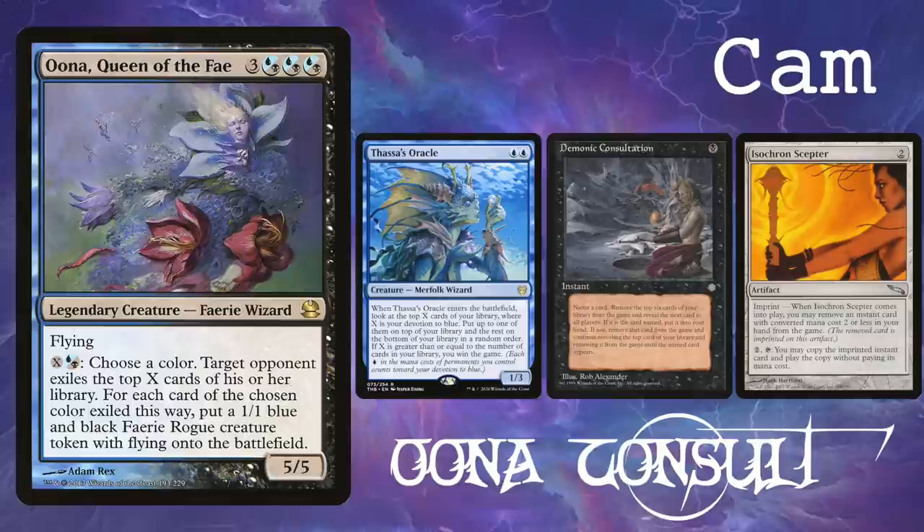Welcome to Play to Win, where we play to win. I'm Dylan and I'm Cameron. This week we're trying to figure out which spells deck is the best in cEDH. So we have Niv-Mizzet Control, Yidris Storm, Una Consult, and my own version of Midrange Kess.